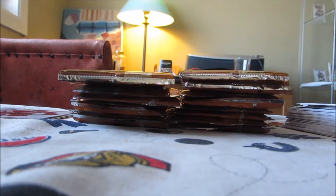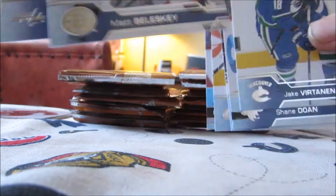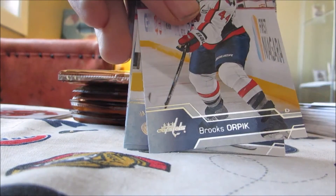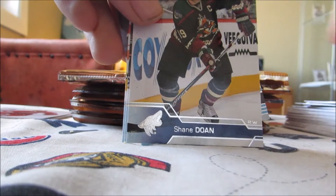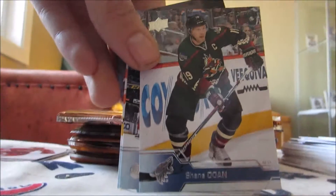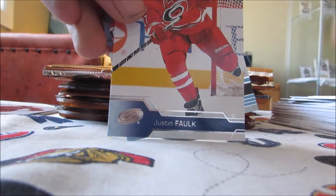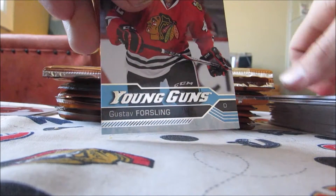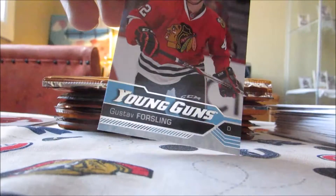We should still have about four more Young Guns unless we have a Canvas Young Gun. We got Matt Bolesky, Peter Holland, Brooks Orphic, Bertan and Doane — that's kind of cool, retro jersey. Jonathan Erickson, Justin Falk, and Gustav Forsling Young Gun. Obviously this guy's not that good, but we've got three defensemen Young Guns. This one's for the Blackhawks.